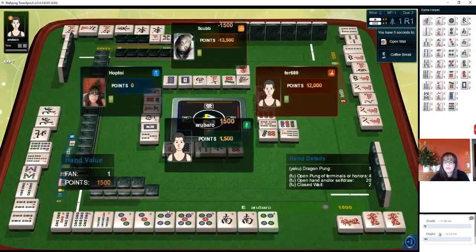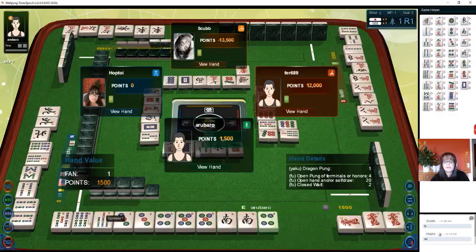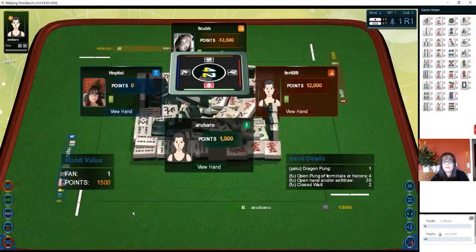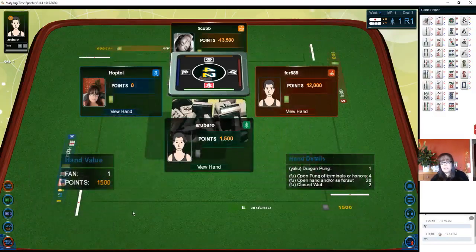Okay, so they had a dragon pon — that's it, dragon pon, that's their yaku. This dragon right here. None of this counts because they mixed suits. If these five-six-seven had been dots they would have had a half flush in addition.